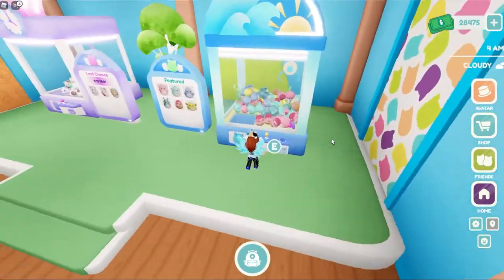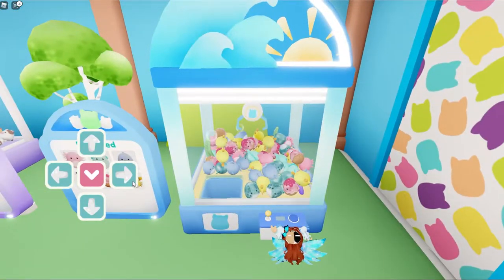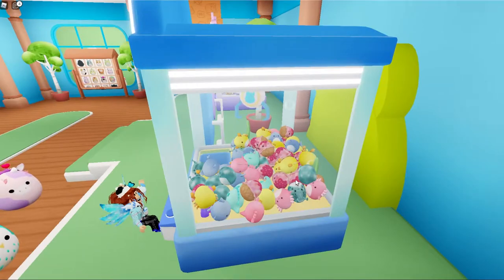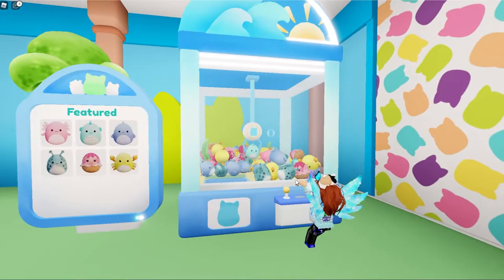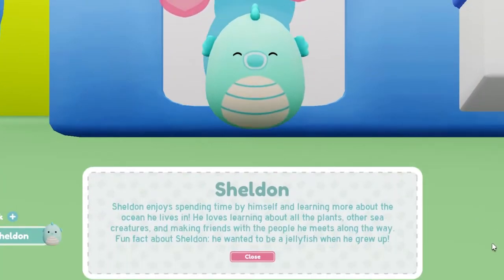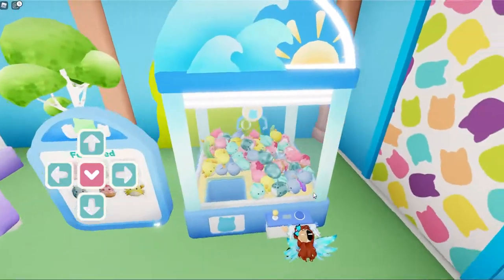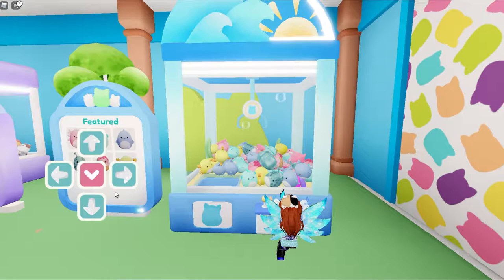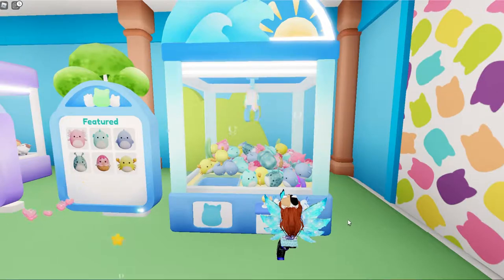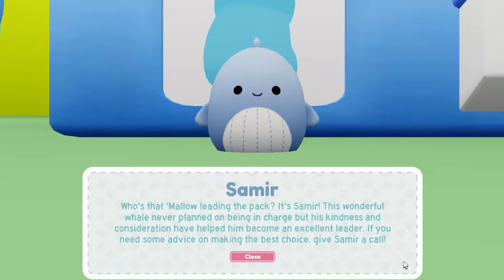We definitely need these. Which one do I get first? The axolotl? It looks like the seahorse is directly in the middle. Let's just go right down and pick it up. It's so cute — its name is Sheldon! We're gonna get another one. Oh, what is this one? There's a purple one — is that a whale? It might be. I love it. I thought it was a shark. It's a whale — Samir. I don't have the whale in my collection.